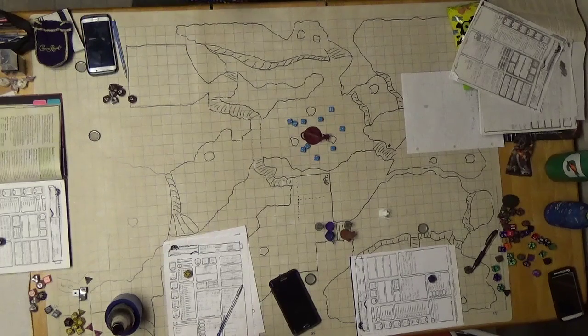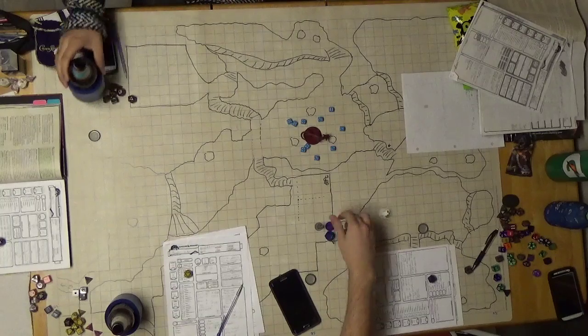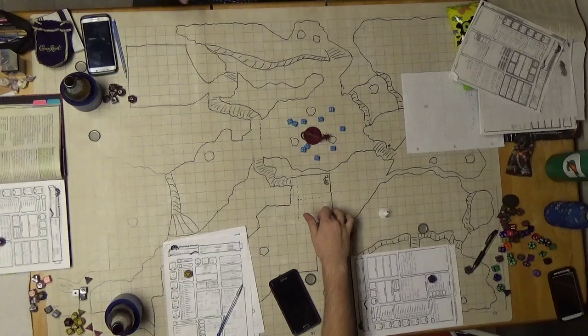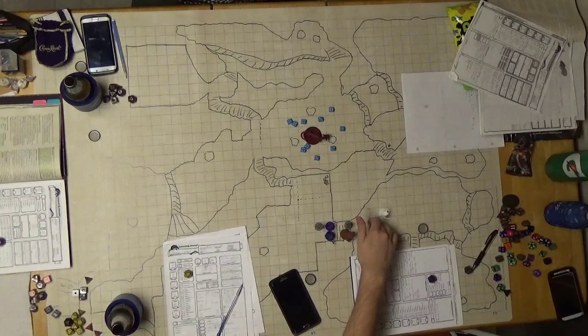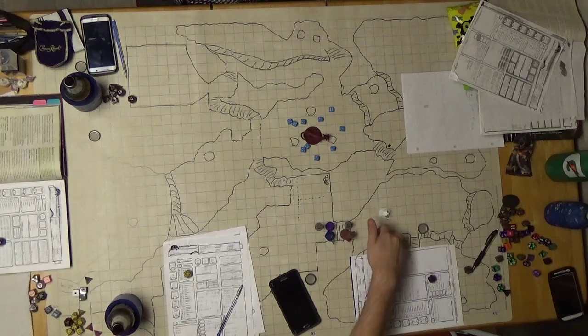Whichever ones hang from the ceiling, that's a stalactite. Stalactites. From this stalagmite reach the top, or stalag-C ceiling. From the floor to the ceiling, that's how I learned it. Tights at the top, or might reach the top. And then it's considerably higher in the pit, just because of the gap.